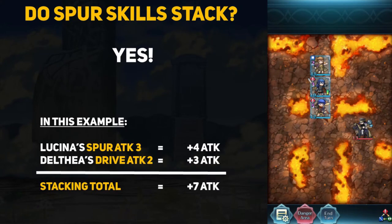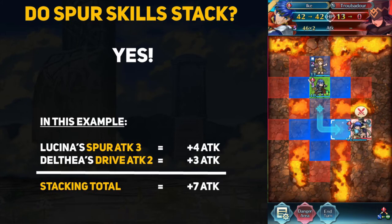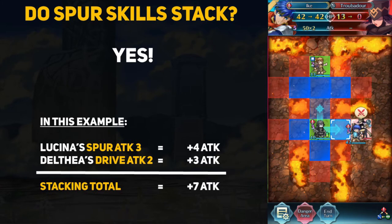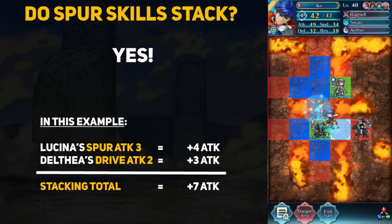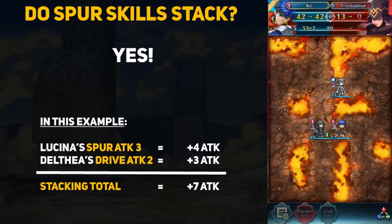A common question from newer players is: do spurs stack? The answer is yes. Unlike visible buffs, which are bonuses provided until their next turn, the invisible buffs from spurs do stack as long as you meet their conditions. In this example, Lucina has Spur Attack 3 and Delthea has Drive Attack 2. Ike will attack a healer for 46 damage. If we move Lucina next to Ike, he will deal 50 damage — a plus 4 increase. Now if we move Delthea in range with her Drive Attack 2, Ike will deal 53 damage, proving that spurs do indeed stack.